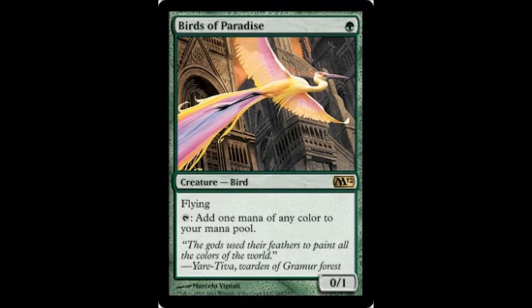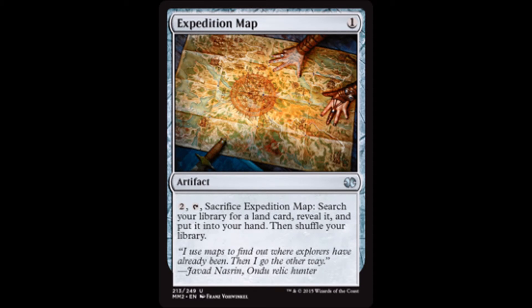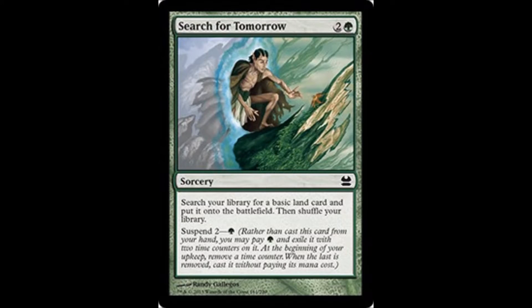Ramp. Birds of Paradise — easy Commander staple. Sol Ring — Commander staple, pay one mana to get two mana. Expedition Map — go get any land you need and put it in your hand. Cryptolith Rite: boy, it would be nice if all those tokens made mana — oh wait, they do. That's awesome.